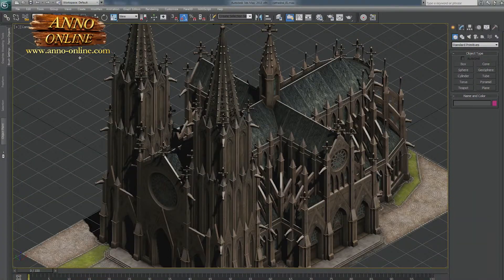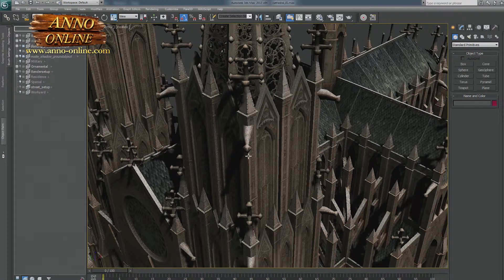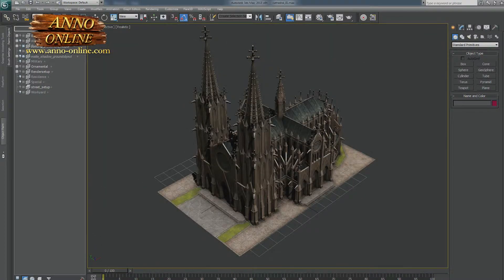You can expect that we deploy more and even better monuments. For example, what is on our roadmap is the cathedral. The cathedral will be another unique monument, and, for example, the Colosseum. So you really can expect a lot of monuments to come.